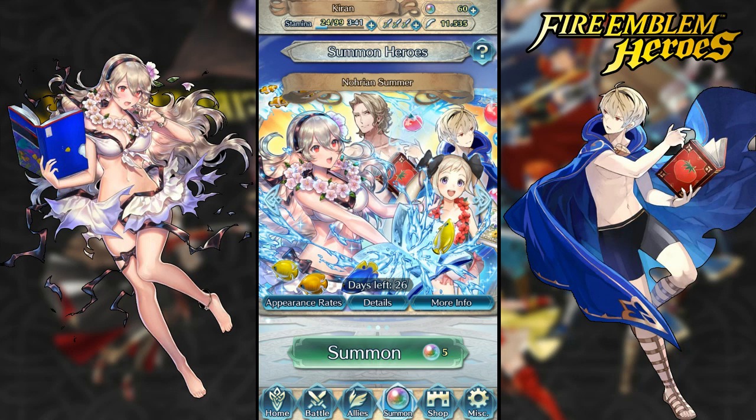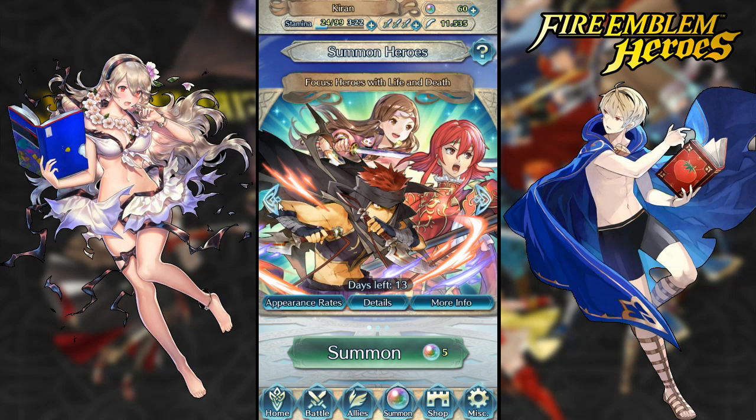Welcome back ladies and gentlemen, it's your boy EXF at EXF Gaming and today we have another summon video. Last summon I did the Norian Summer Banner and I was able to pull Corrin and Leo, which was awesome — not the best IVs but I still pulled them. Today we have the new Heroes Life and Death banner.